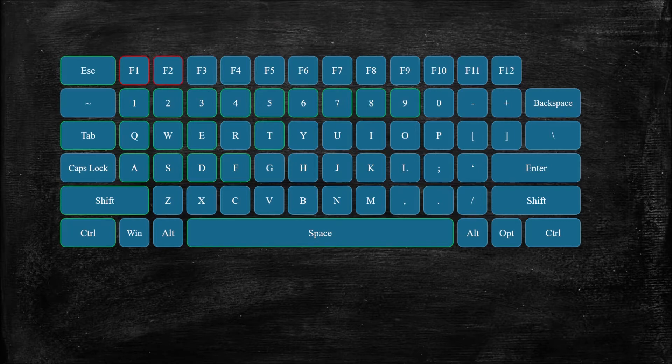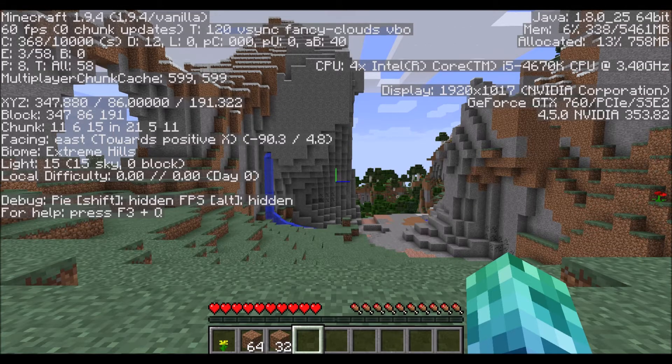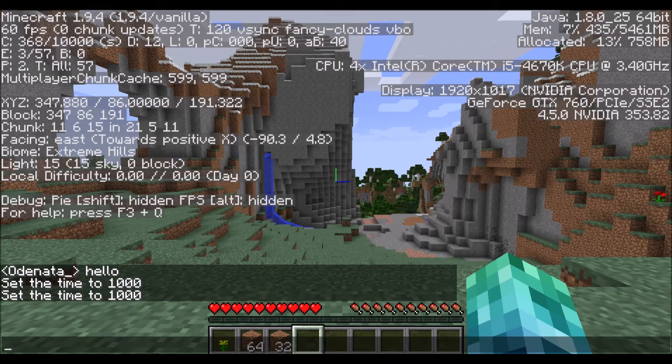F2 takes a screenshot of the game, so you can easily share photos of your world. F3 opens the debug menu. A lot of information is displayed, and it gets confusing, but it does show you your coordinates so you can easily navigate the world in case you get lost.